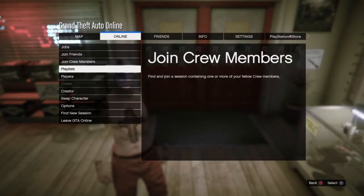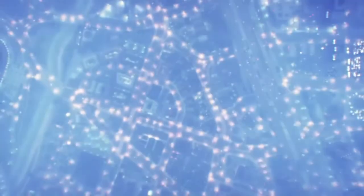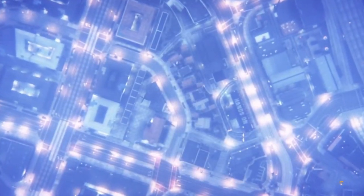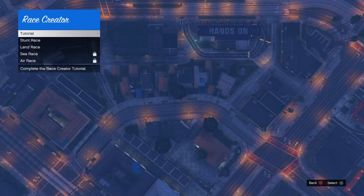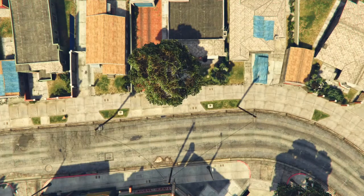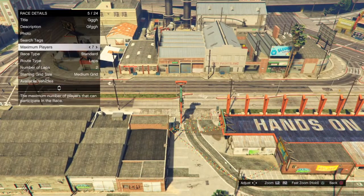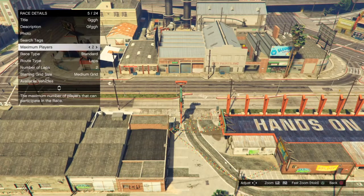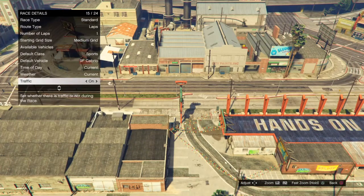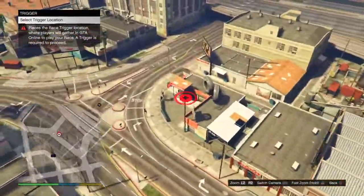This is not what your character is going to look like at the end — it's going to look much more modded. Now that you have the invisible arms, go to Online and go to Creator. When Creator loads up, you want to start a race — it has to be a land race. Go to Create a Race and start up a Land Race.